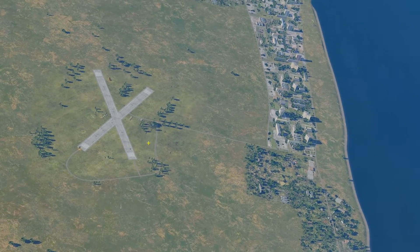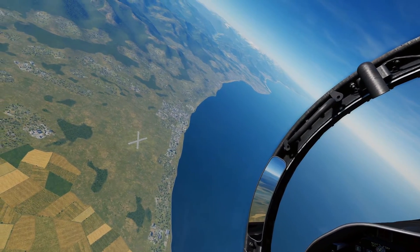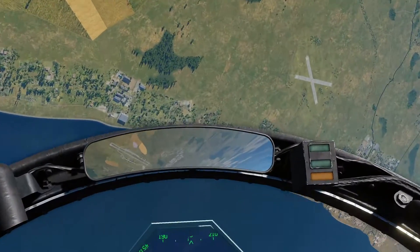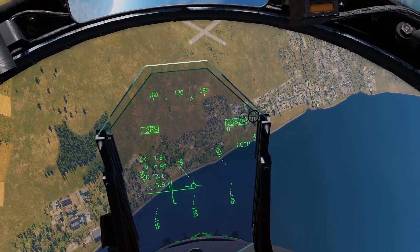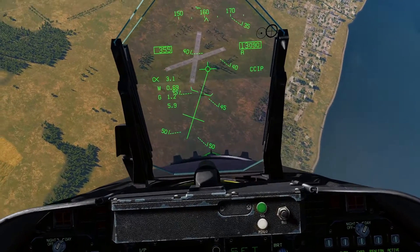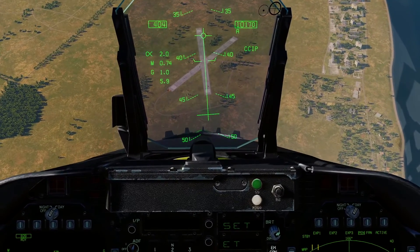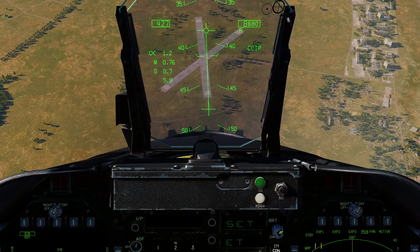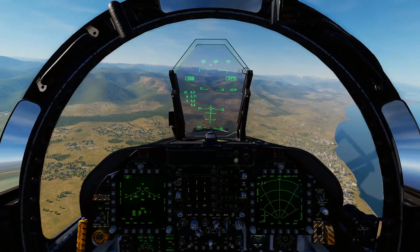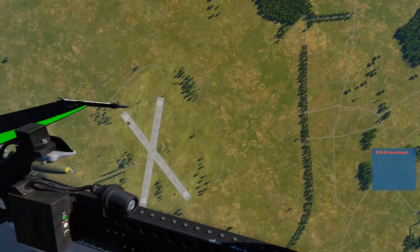Our target is on the airfield. As soon as we get roughly into the area we want to roll in, let's roll on in. Zoom in, pick your target, roll out wings level — a little bit early on that one but we can fix it. Same deal: walk the bomb cross onto target. Pickle. Weapon away. Pull up out of the dive into a climb. Bank over and have a look at your handiwork. Bang!